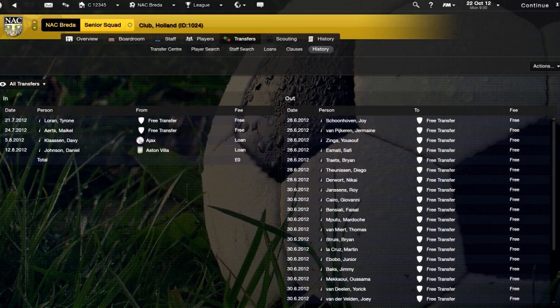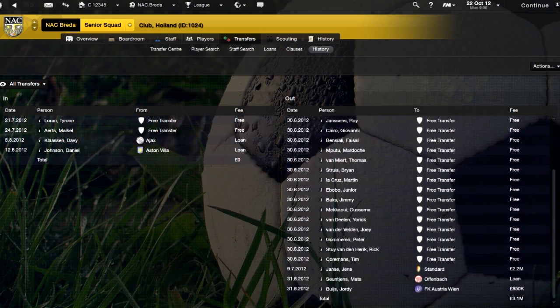The first thing to do is run through transfers. As you can see, I've had no money to spend at all, and my wage bill was quite high if you watched the previous video. So my main objective was getting rid of wages effectively. Jens Jans went to Standard for £2.2 million, which helped a lot. I got maybe £200,000–£300,000 to actually spend, which I then transferred to my wage budget to balance the books a little bit.